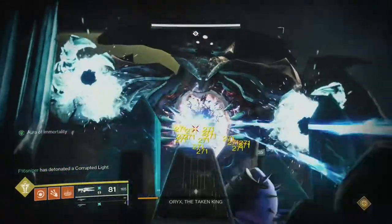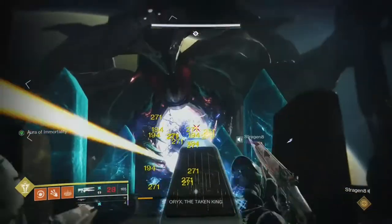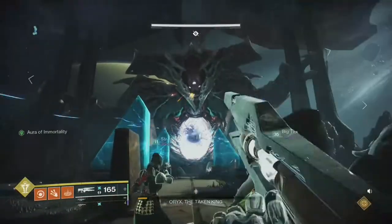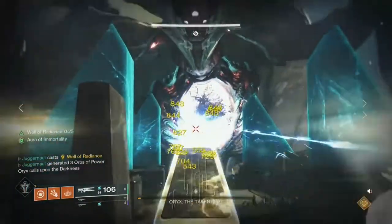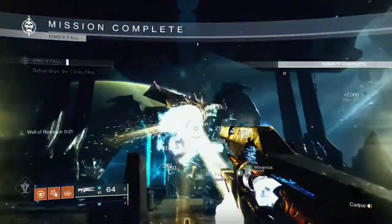In addition to the stun, it provides a 30% weaken to the champion or target, and you can easily rip through most enemies in the game with one of these in a fireteam. This is available via an exotic quest from the Shadowkeep DLC, however it will require you to do some puzzles and to complete the raid, the Garden of Salvation.